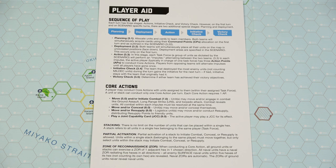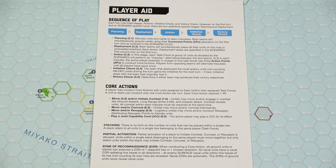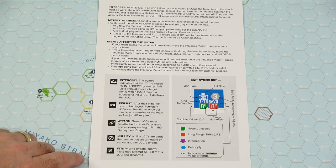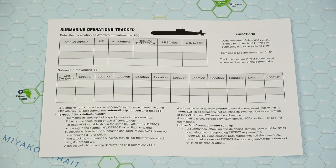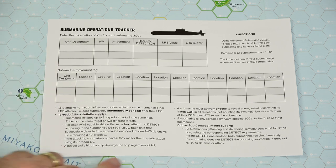Next we'll take a look at the player aids. We have two types: the player aid itself and the submarine operations tracker. On the player aid, the front has the sequence of play and core actions. On the back, the remainder of the core actions, a breakdown of card symbology, and unit symbology on the right-hand side. The submarine operations tracker lets you keep track of all the different subs in your force and their movement, with instructions at the bottom on how to handle different submarine situations.